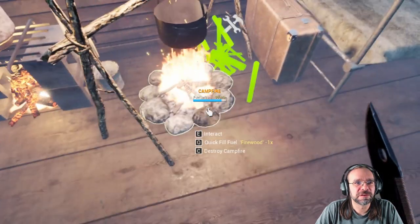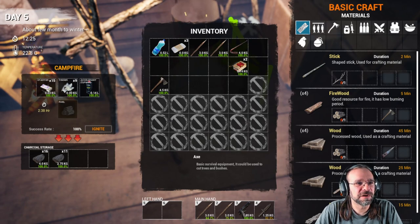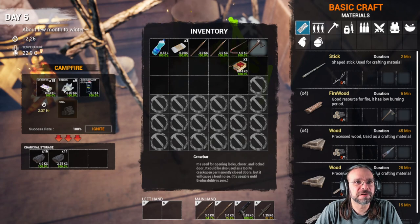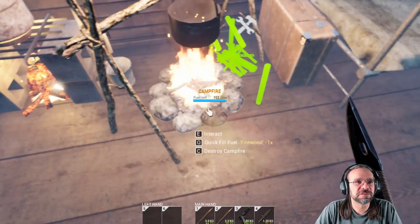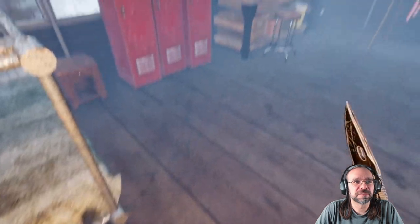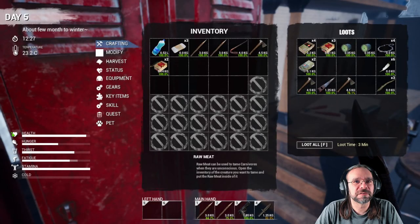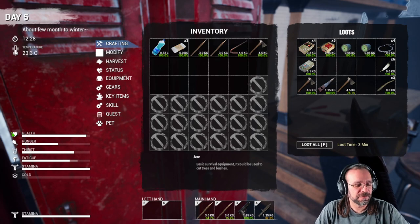Let's throw some of this wood in the campfire. We want to make sure that doesn't go out. Let's see, we got our axe. Shotgun shells — I don't really need those on me. Let's see where do we have our bullets at. Yeah, here we go. Let's add those to that.